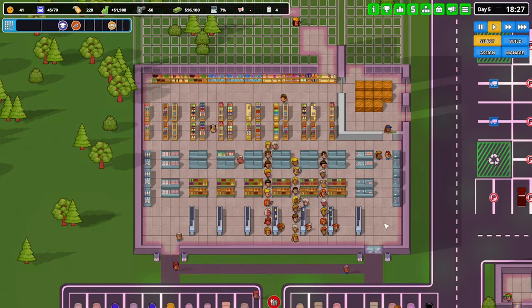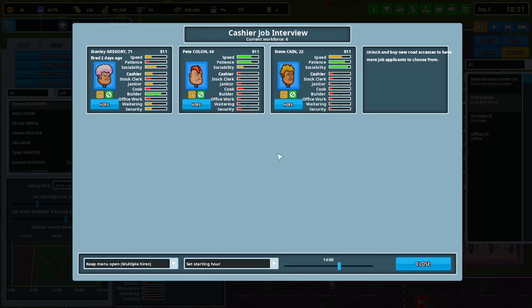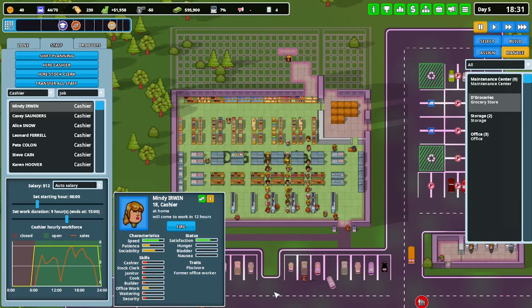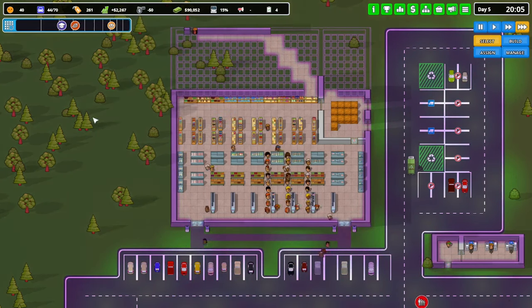The checkouts are already full - this is where we need more staff. Pause - hire cashier. We need to go 6am, three cashiers at six, and then three o'clock. Shift planning - extend these cashiers out to midnight. We're pretty much always covered. Once we get the 24-hour thing sorted we'll be fine. We've got 92 grand - definitely smashing the money out pretty quick.